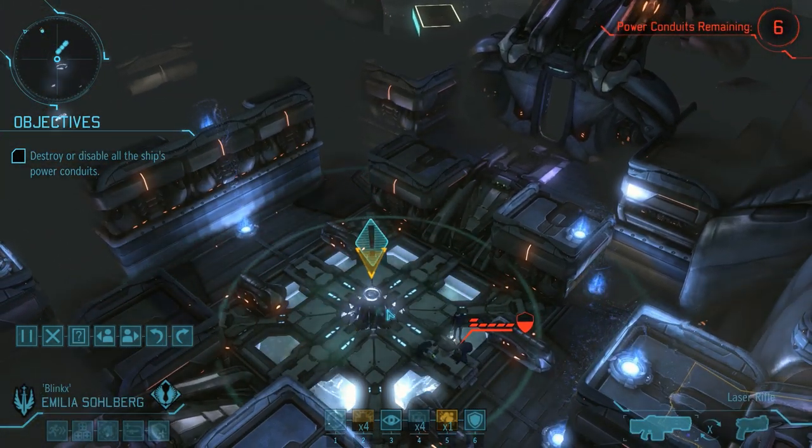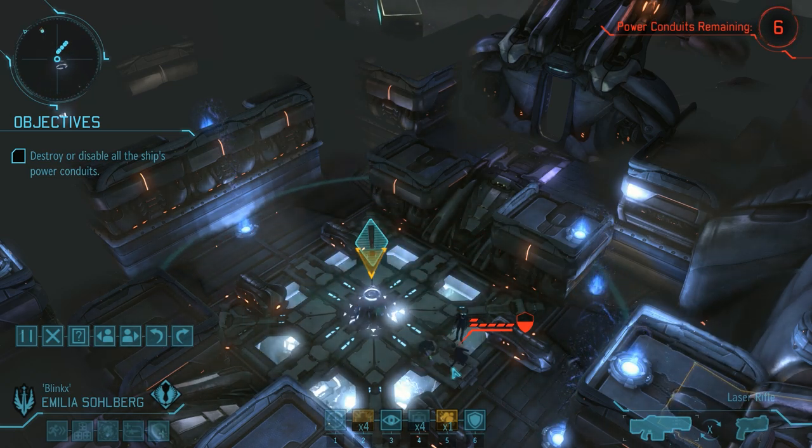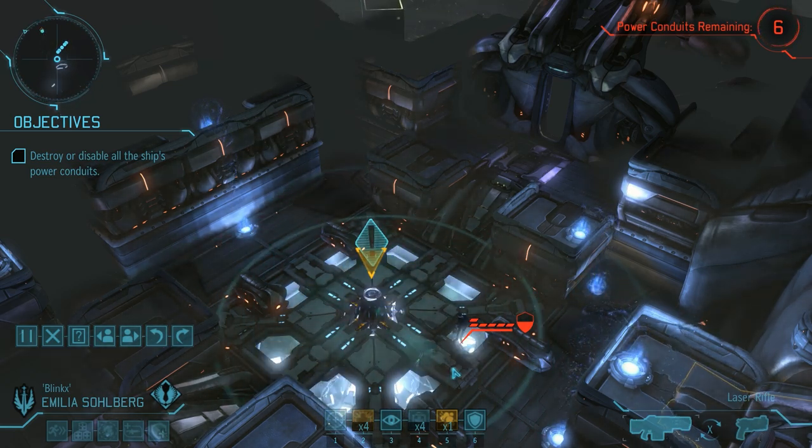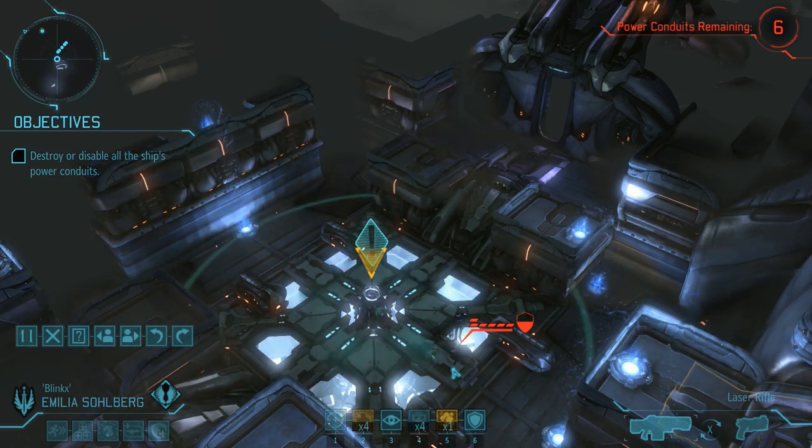We learn a bit more about the conduits, but we also reveal a nest of three thin men. Now if we can get someone with a rocket into position we could take out all of those things in one go. However, I fear that in order to do that we will have to reveal ourselves to the aliens first.